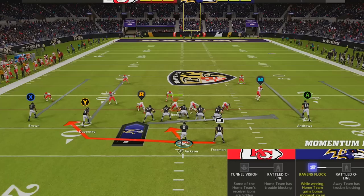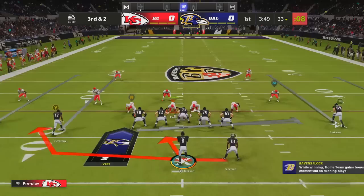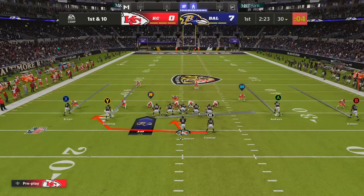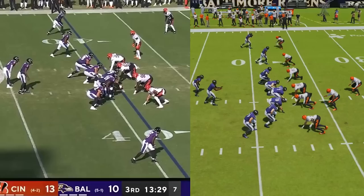To run this in Madden, we are using the play Read Counter Bash in the formation Gun Spread By Flex. As always, hold the right trigger or R2 to identify the read key. Just like on the power read, if the read key immediately crashes inside, hold A on Xbox or X on PlayStation to hand off to your running back. While if he stays home, don't press anything — let your big boys take the lead and enjoy sprinting through all that open space that they're going to clear out in front of you.